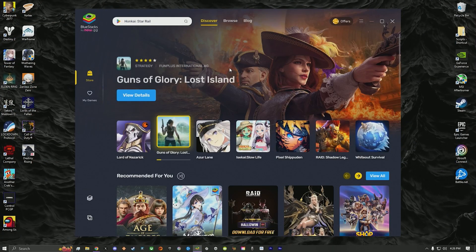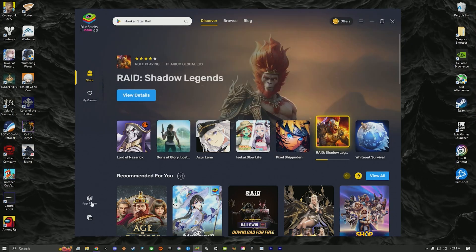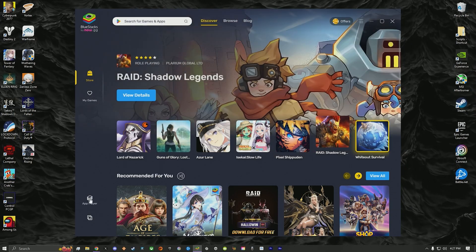Once downloaded, you'll install the application, and once it's fully installed, you'll be at this screen. The next thing you're going to want to do is go down to the bottom left where it says App Player and press on that.